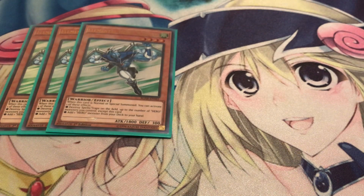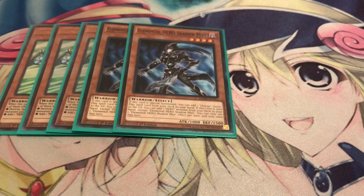Starting off, you've got to play three Stratos - it's your main searcher, searches out all your Hero cards, and it can also pop spells and traps based on however many other Heroes you control aside from this card. Two Shadow Mist gives you access to your Mass Change and she also does a search if she hits the grave, but you can only choose one effect or the other.